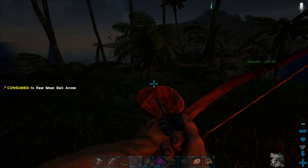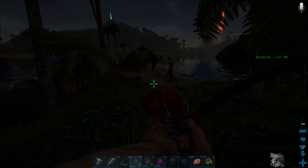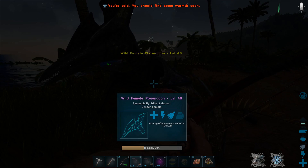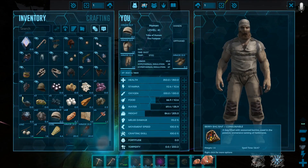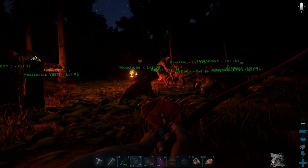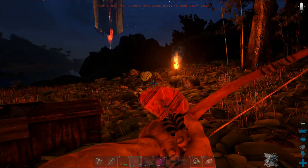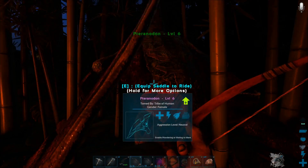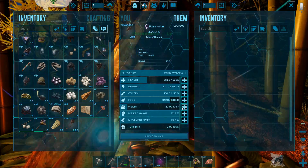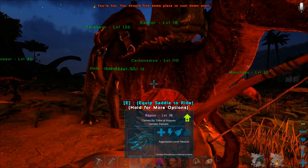I'm currently trying to tame a pteranodon, and I have constructed two pteranodon saddles. So as soon as this one is tamed we'll be able to have two of those, because I've got one tamed already. Come to the explorer note over here. If you want... where are you at? Over in those big pile of rocks? Yeah. We should take advantage of this and start crafting. I know where you're at. This one hasn't got a saddle yet — let me hop on my parasaur. Headed over.